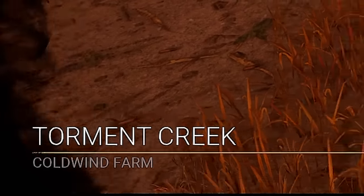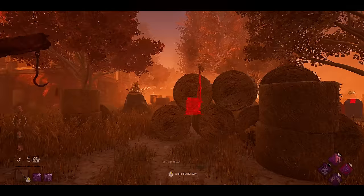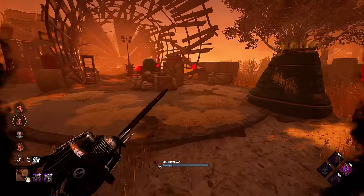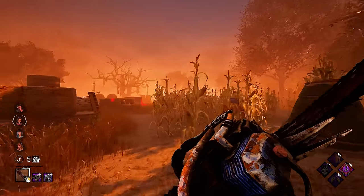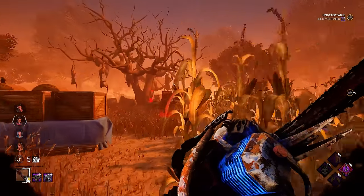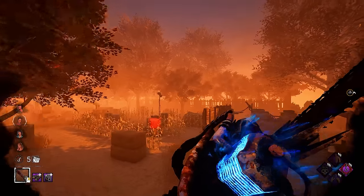Alright, in on Torment Creek. I sent myself to Corn because I was thinking — if we're running straight through the big corn reeds, we're also going to have our body hidden a little bit. So maybe we can sneak up on survivors that way. I think Torment Creek might actually be a decent one.